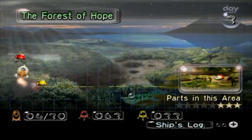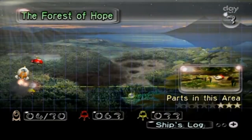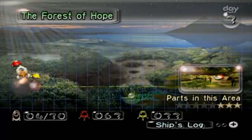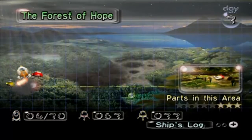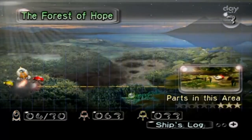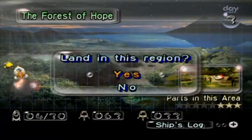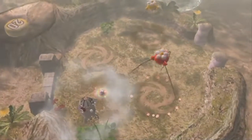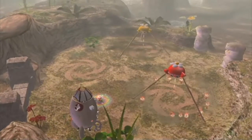Hey everybody, it's me Damian. Welcome back to episode 3 of Pikmin 1. In the last episode we went into the Forest of Hope, one of my favorite areas in the game, and we managed to collect three ship parts. We almost collected four but the mechanical bolt got stuck on the wall and the Pikmin were jutting up and down. It's an original GameCube game — bugs and glitches happen.